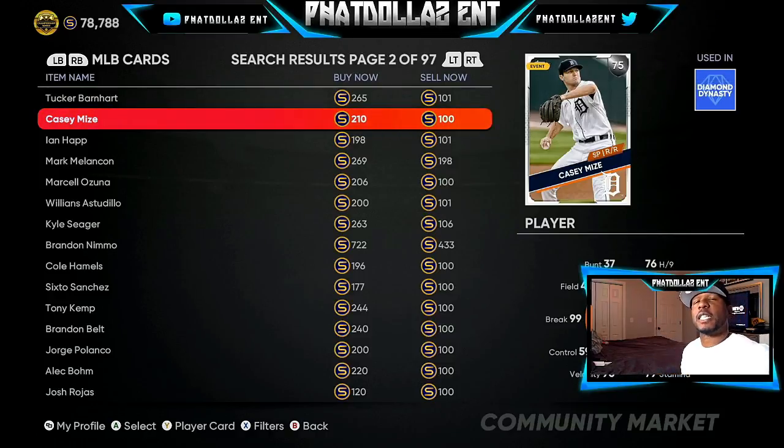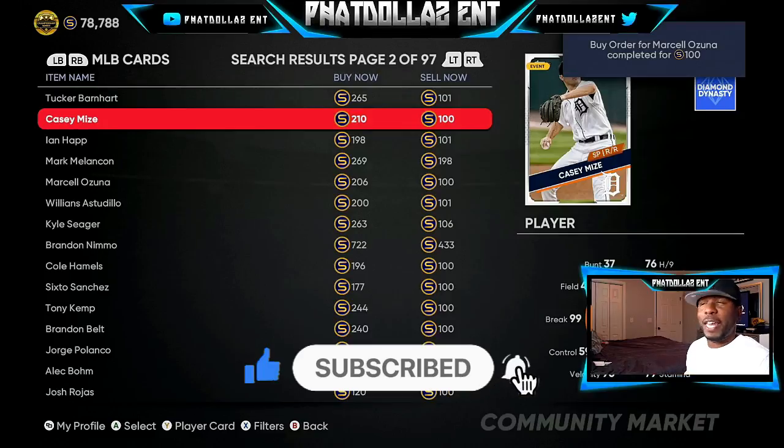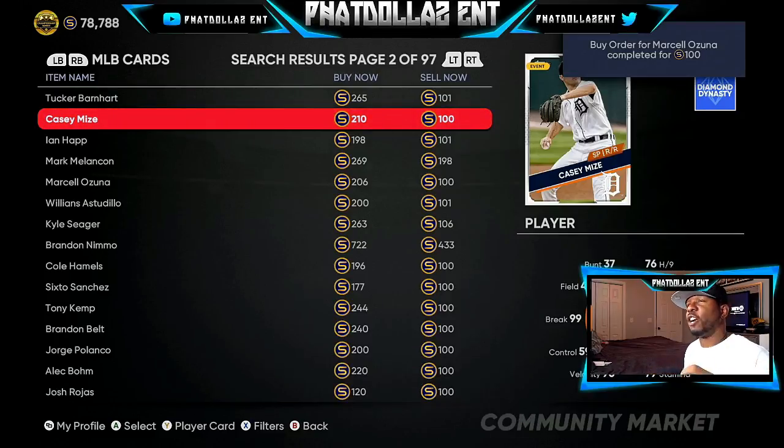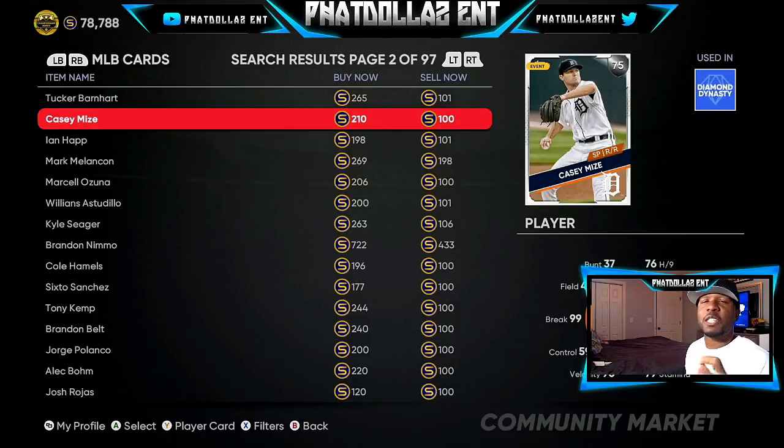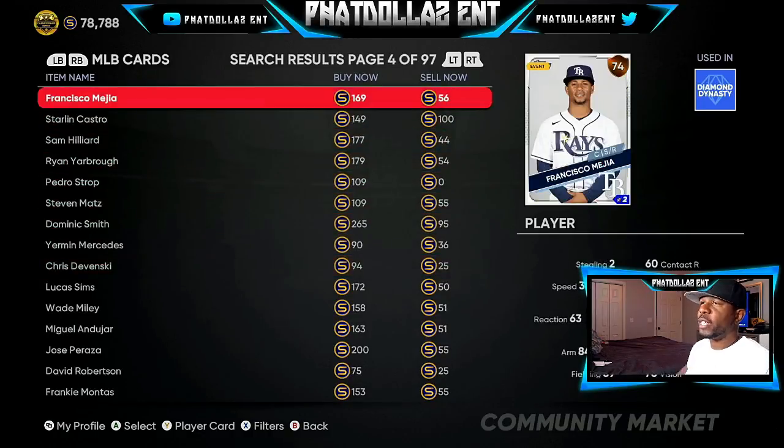Ten of the 75 overalls is a thousand — gold is a thousand quick sale. What are you losing? With the 76s, you're guaranteed to make 190 to 200 profit. But with the 75s today, you can't lose. Whatever stubs you put in, you automatically gain stubs. It only works best today because the 76 overalls you can't get for 101 or 102 stubs — you're going to be spending 980 to a thousand. With the 75s, you buy them super fast. Look for the ones with a hundred stubs or the ones that have a zero next to them.